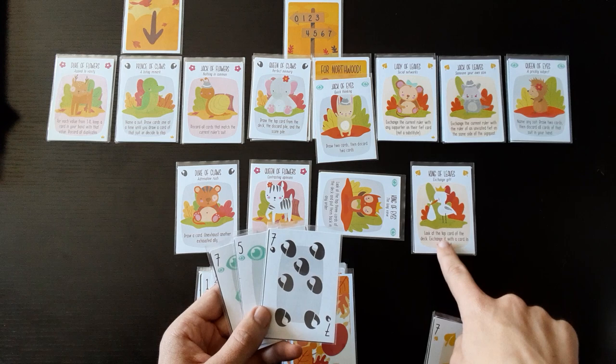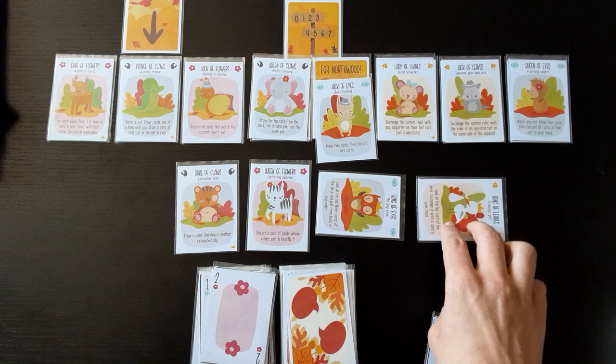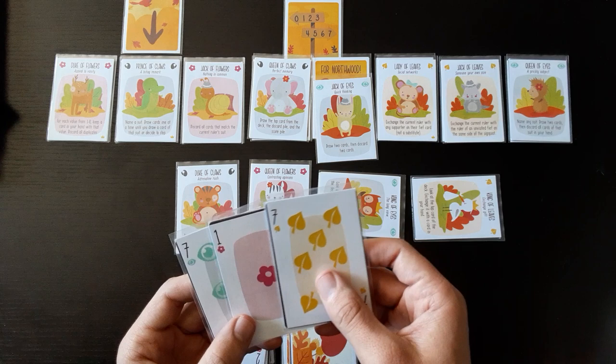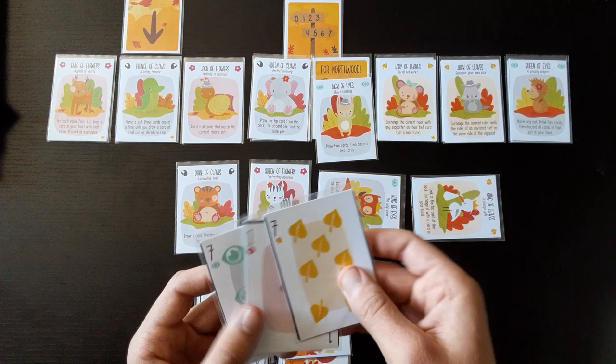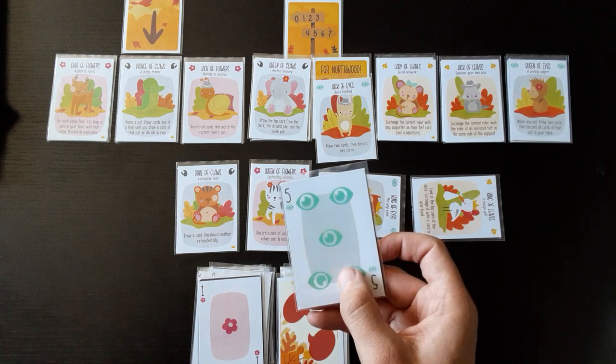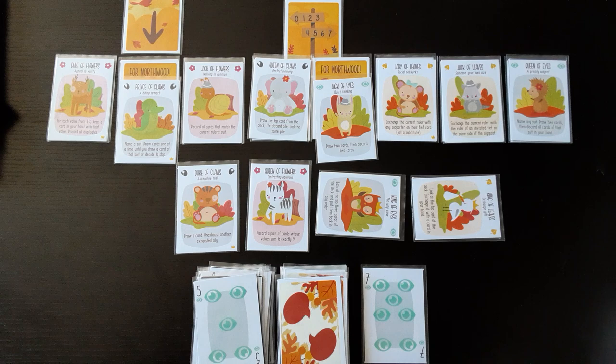I looked at the top three cards — no leaves. So I'm going to put the seven and then the five on top. Then I'll use this ability to look at the top card and exchange it with one of my cards. I'll exchange it with this one. Now I have that, so the next card I play my flower, and next card is five of eyes — I got seven. One trick — two down, six to go!